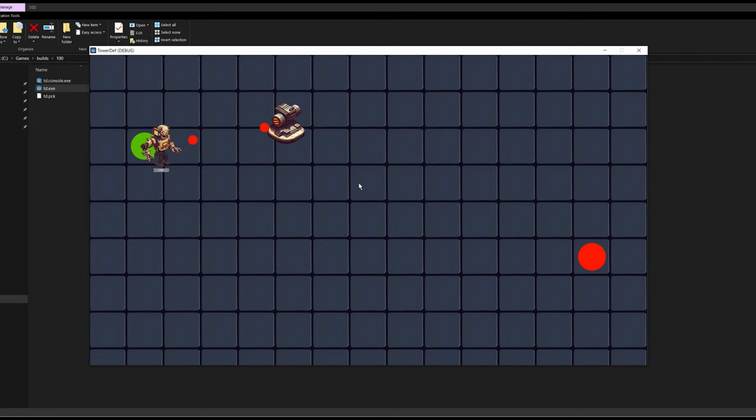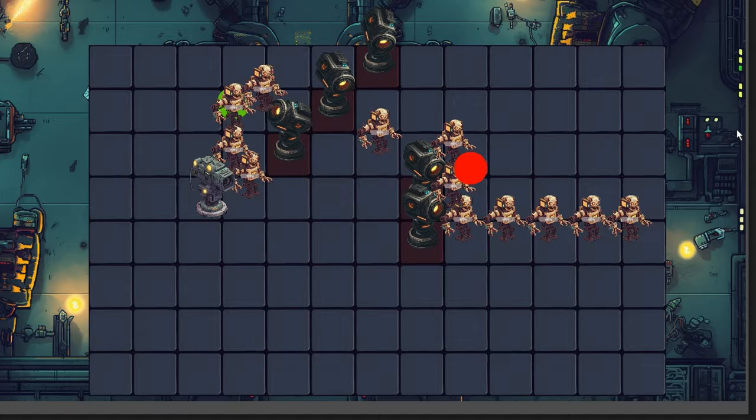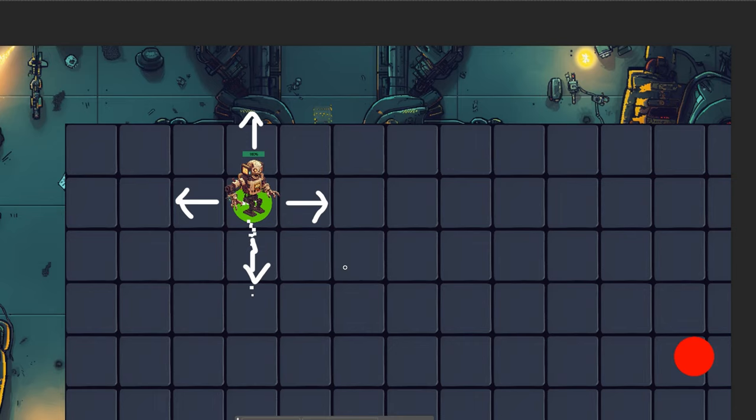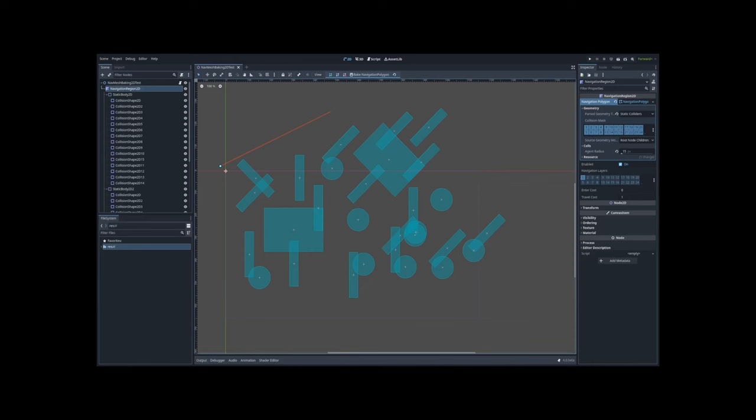Since the maze/pathfinding is such a core feature of the game, I went straight into that, because if I can't get it working, there's no point to even continue. I knew I would have maybe hundreds of enemies pathfinding the map at the same time, so performance is really important. At the same time, I knew that the enemies can only move right, left, up, or down in the grid, so I didn't want to use any navmeshes or navigation agents.